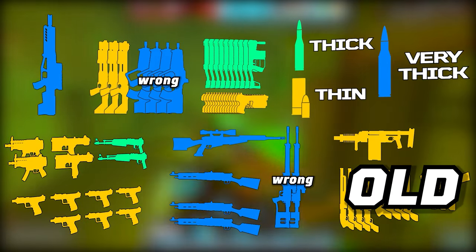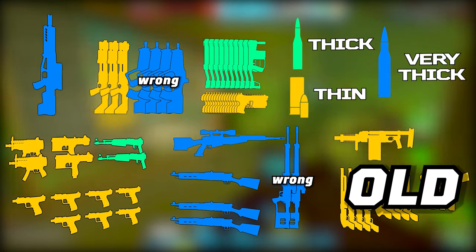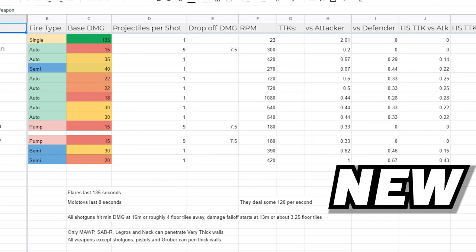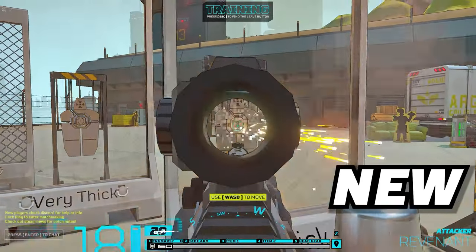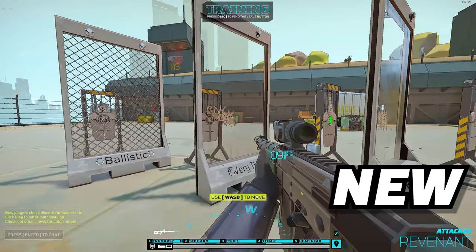The next one is a small error in the weapon penetration chart — please don't reference it. There is an updated chart in the description in a spreadsheet that a few other players and I work on. The only difference is that the Blacktar and the Ingmar are actually in the medium penetration category. I promise that when this video came out it was accurate — it was just only accurate for about a week.